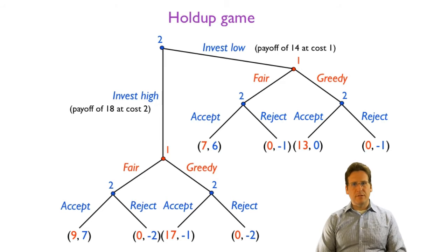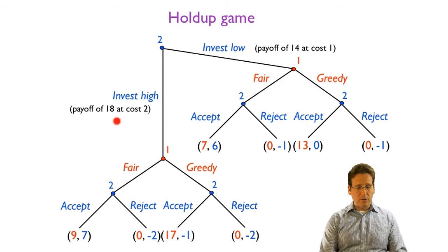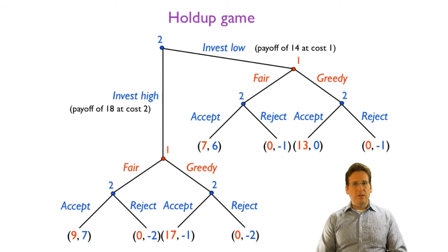Before this game takes place, the supplier can choose to make an investment into assets that are specific to the relationship. With a high investment, they could create machinery, design, or invest in some way that makes the relationship really valuable to both — raising the total possible payoff to 18. This is costly for player two, with a cost of two. Alternatively, player two could invest low, using more generic assets, meaning the total payoff achievable together is only 14, but it costs only one.